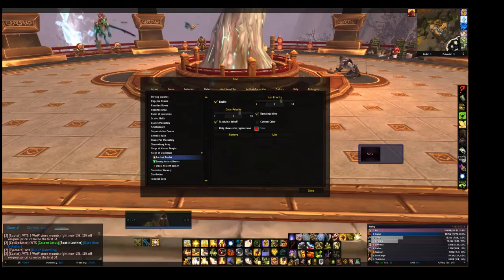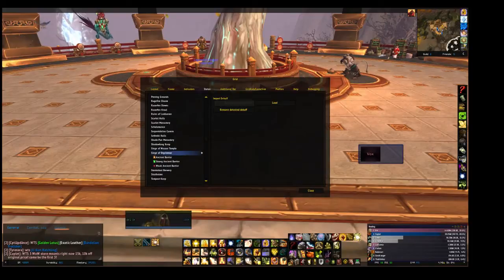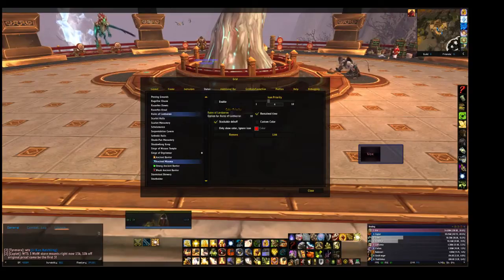Make sure all three of these are enabled. There's one last thing: when Weak Ancient Barrier is up, it might overlap an icon in the center with Ancient Miasma — the debuff where you cannot heal, during the phase before he goes into blood rage. Type in 142861, click OK, and it adds Ancient Miasma. You want to disable it — uncheck it — and set the priority to 4. It's not going to show, which is fine since it's kind of useless anyway.